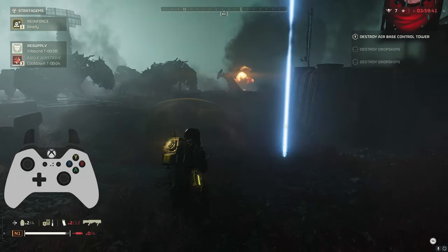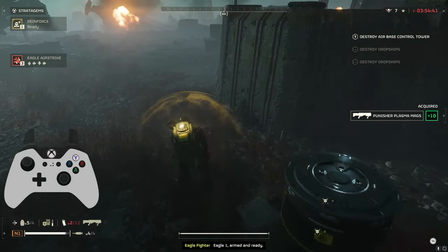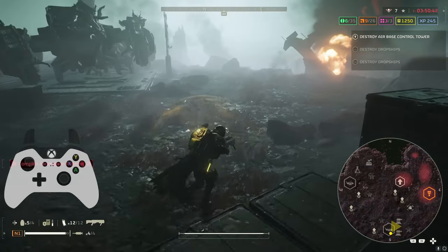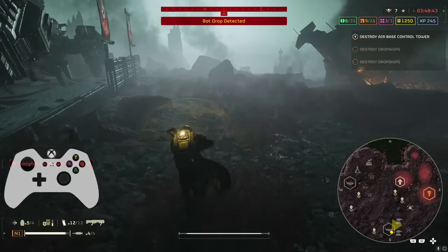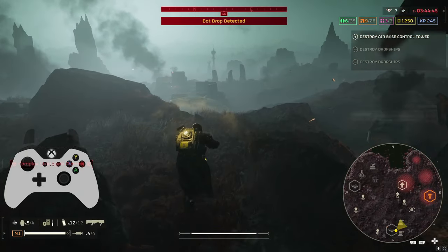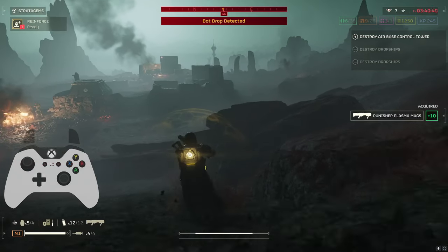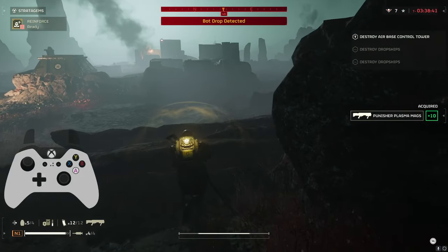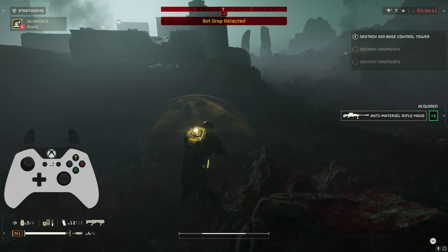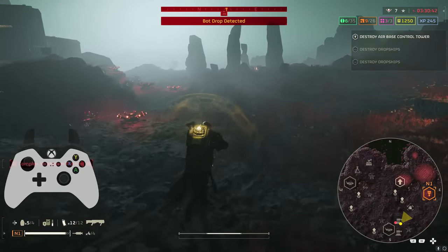Technically we're sub four minutes here on the mission time, but we have a little bit of extra leeway on this mission because of that four-minute extraction. That does technically give us now seven minutes and 45 seconds left still to get the mission done. Keep that in mind if you are running against the clock and you're doing this mission type where you have that 100% increased time on your drop-ins — you will have more time to mess around before the plane has to come in and pick you up.